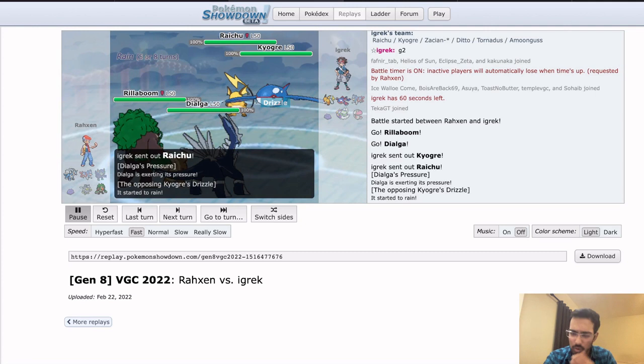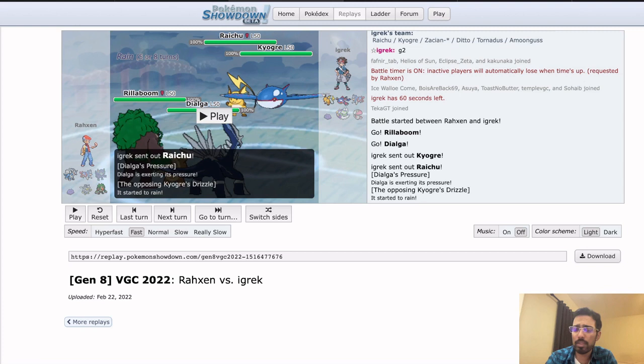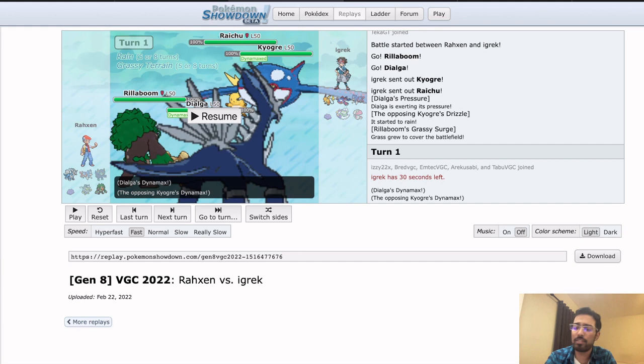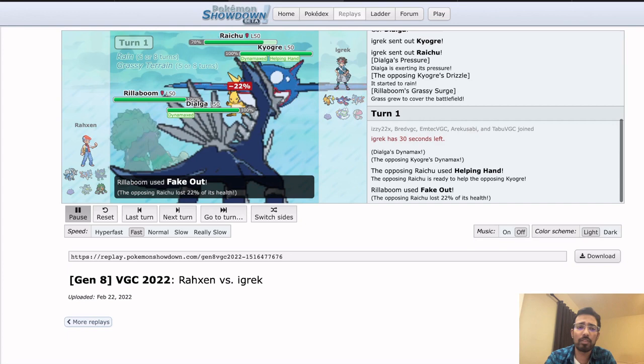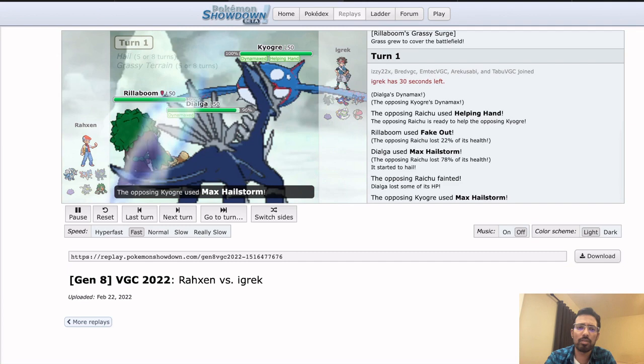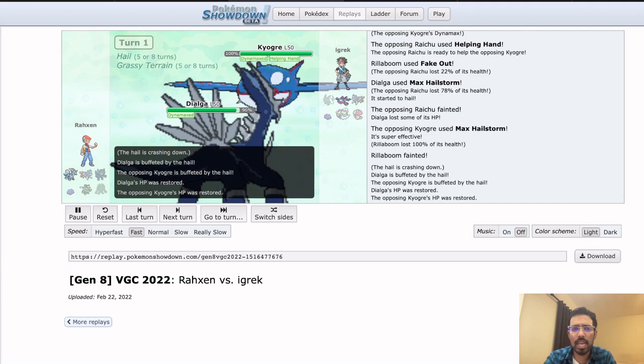Game two — Roxen opts to lead Rillaboom and Dialga. No Grimmsnarl; I guess it loses a little effectiveness when you don't get to surprise your opponent with it. The Raichu gets to Fake Out faster, breaking Sash and stopping Grimmsnarl from doing anything turn one. But Rillaboom is a really good lead into Kyogre. Dialga Dynamaxes. Raichu does run Eerie Impulse, but it might not be able to click it turn one because Rillaboom is threatening Fake Out. Just clicking Helping Hand. Roxen did have to prioritize KOing the Raichu — turning off Rain is really effective. Just trading KOs, both people kind of expected it.